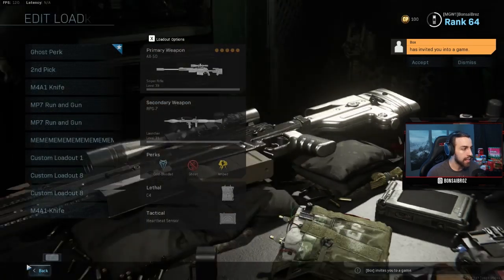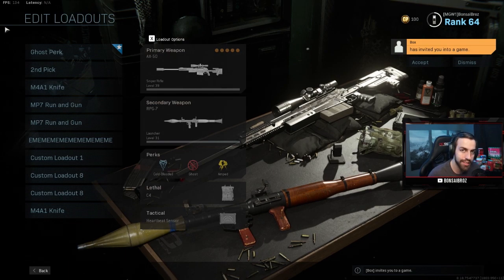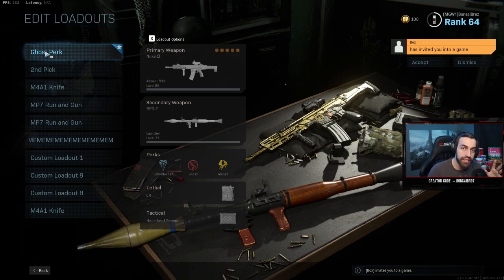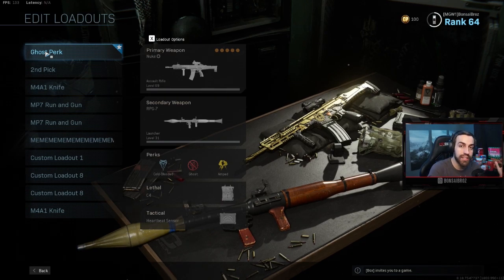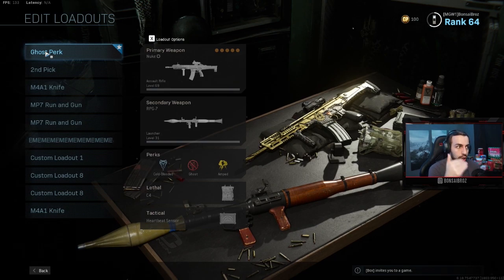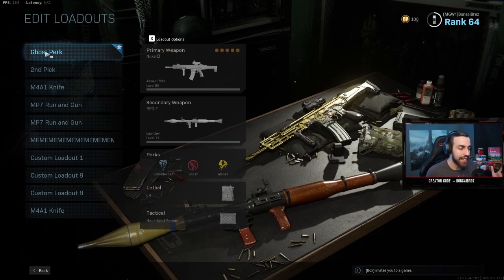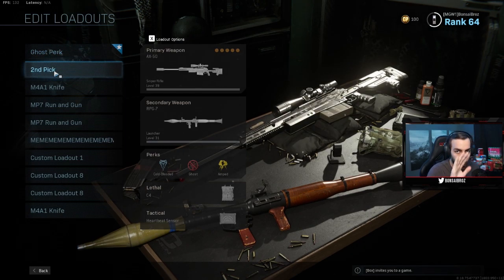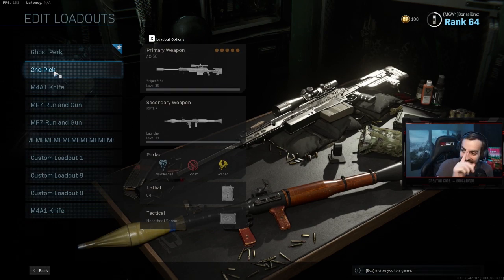This is the best balanced loadout for controller users, or intermediate to beginner players — you're going to see yourself winning more fights constantly. A lot of people don't have the game, but the Kilo 141 actually has a default class already unlocked. The default gun on the loadout crate has a pretty good decked-out Kilo — it doesn't have all these attachments but has most of what you need. It's easy to level up and very accessible as the first gun. For the AX50 or HDR, whatever you prefer — if you have any questions, stop by Twitch, I stream almost every day. See you guys on the next one, don't forget to subscribe!